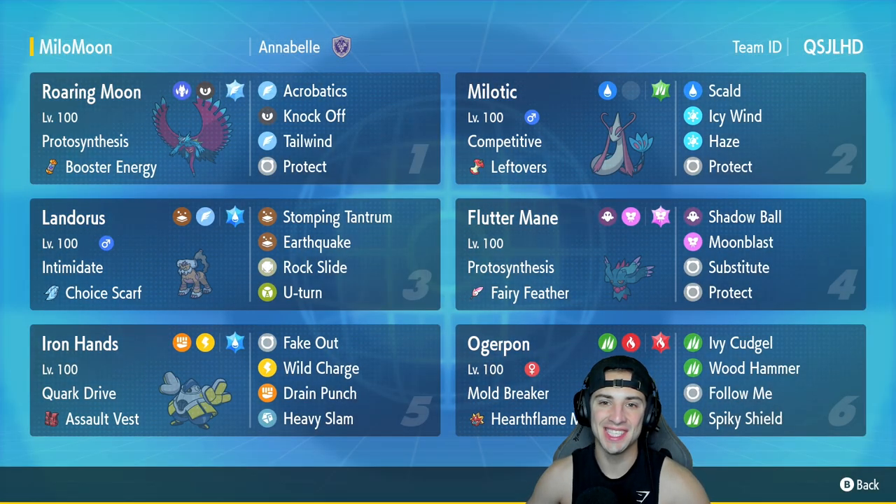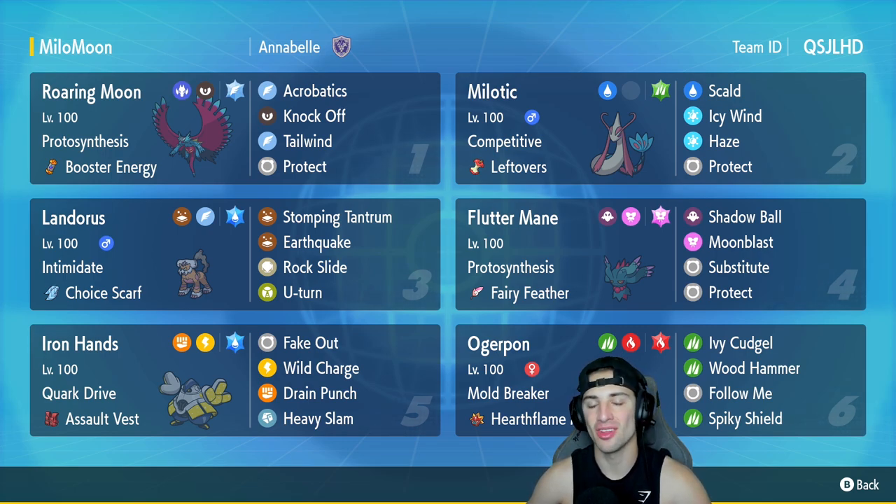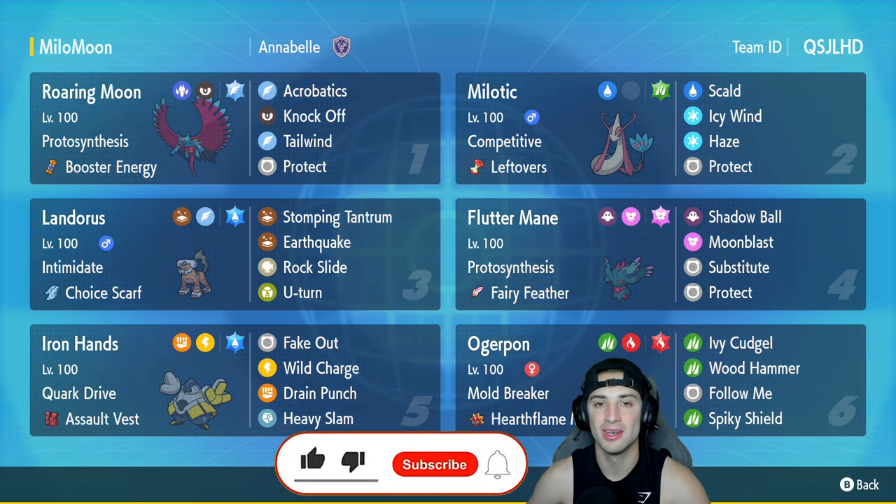What's going on YouTube, Genes here back again bringing you guys more competitive ranked double battles for Pokemon Scarlet and Pokemon Violet. In today's video we are going to be using a powerful team for the rank ladder that features Hearth Flame Mask Ogrepawn, Milotic, and Roaring Moon in Regulation E. If you enjoy the content, make sure you support me by leaving a like on today's video.